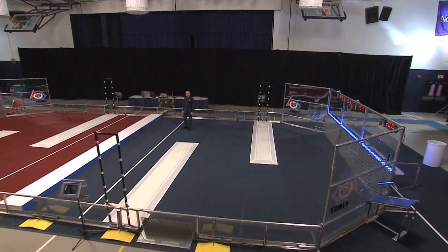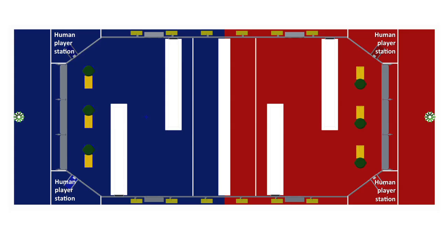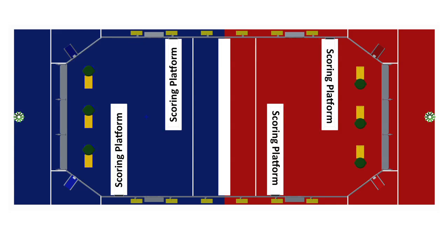The game is played by two alliances of three teams each on a 27 by 54 foot field, divided into red and blue sides by a step. There are human player stations in the corners. Each side has a landfill zone, an auto zone, and two scoring platforms.